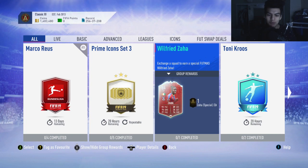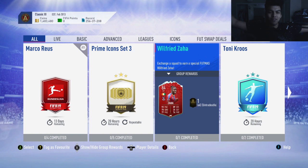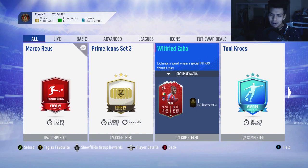Alright, what is up guys and welcome back to a brand new video. Today we have another SBC cheapest solution — the first FUT Champs SBC cheapest solution. We're gonna be doing the Wilfred Zaha SBC cheapest solution for his 84-rated center forward FUT Champs card, which actually looks pretty solid.